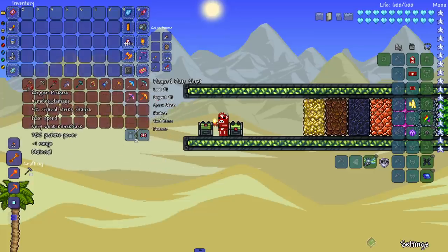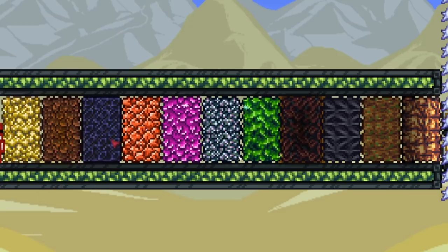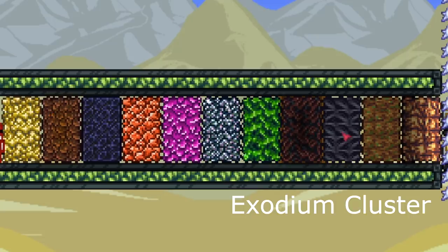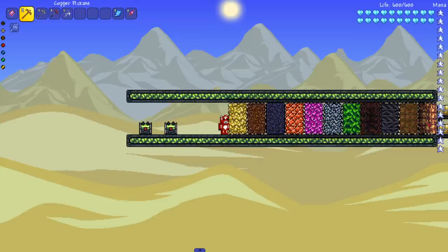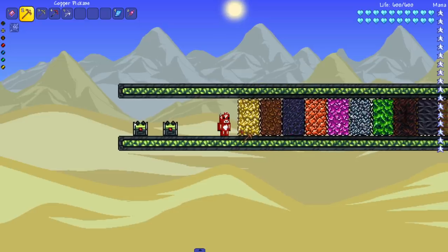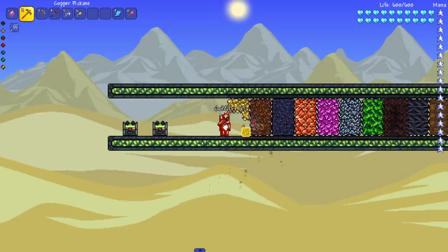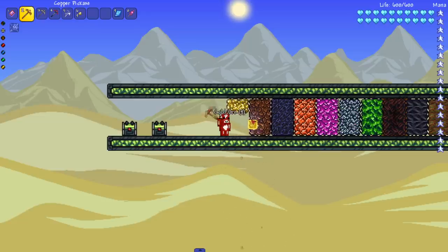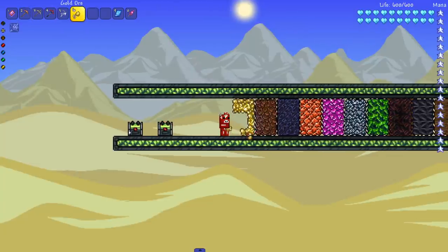We're gonna start with the copper pickaxe and go through all the pre-hardmode ones first, seeing how far each pickaxe digs. We've got gold, meteor, obsidian, palladium or calcite, titanium, chlorophyte, what I believe is chaotic ore, exodium, and arc tesla ore. The copper pickaxe — I don't think we're gonna get that far at all. The ores are based on the power needed to mine them, and the copper one stops at meteor ore.